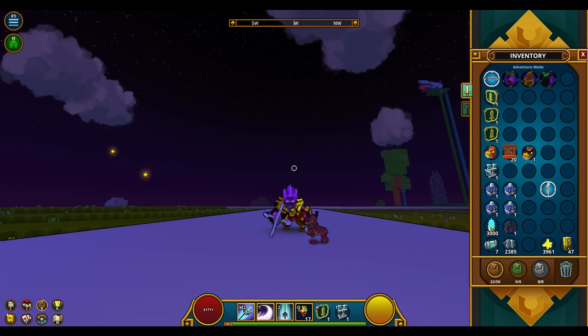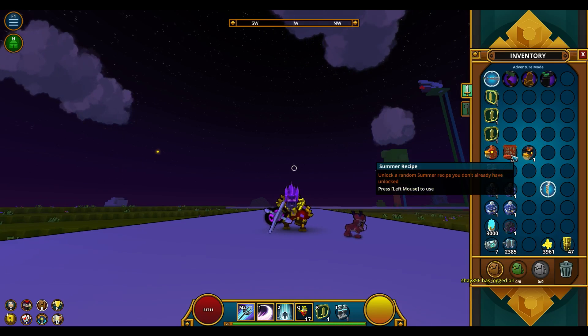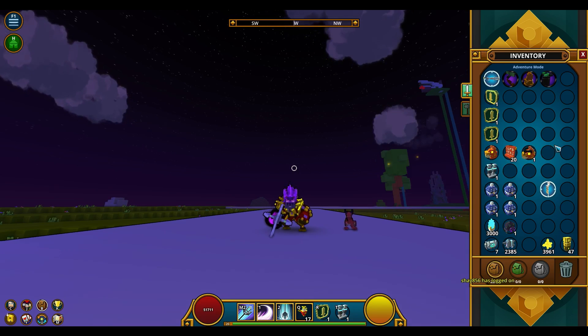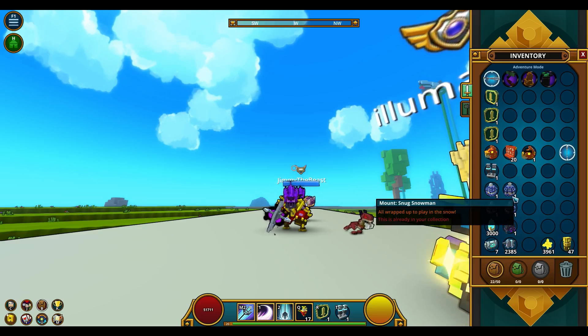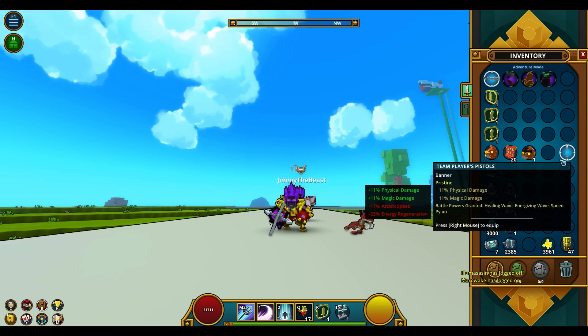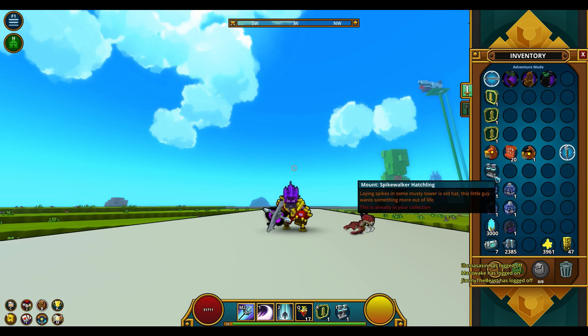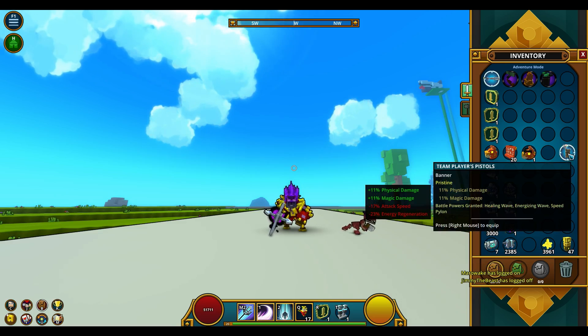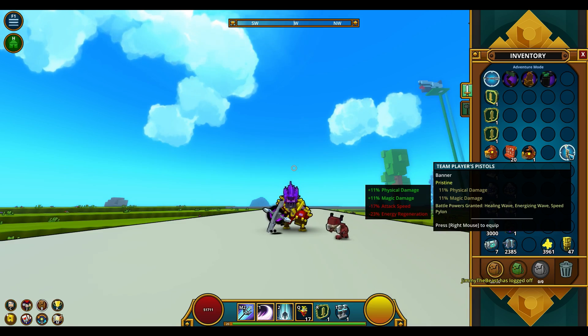The next prize is a Summer Piñata pack, which has a Summer Piñata head, 20 Summer recipes, and one Piñata mount. Then we'll be giving away six mounts — another six prizes. There's also a Radiant banner with 11% physical damage and 11% magic damage.